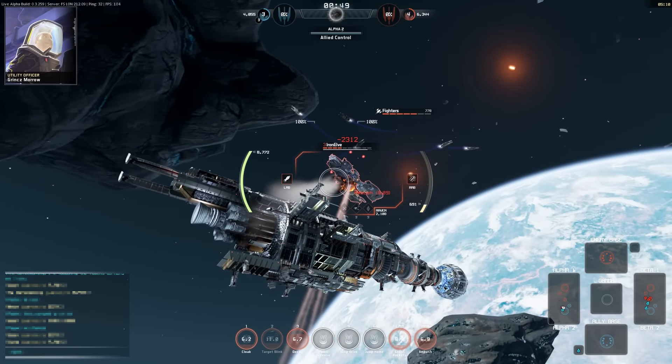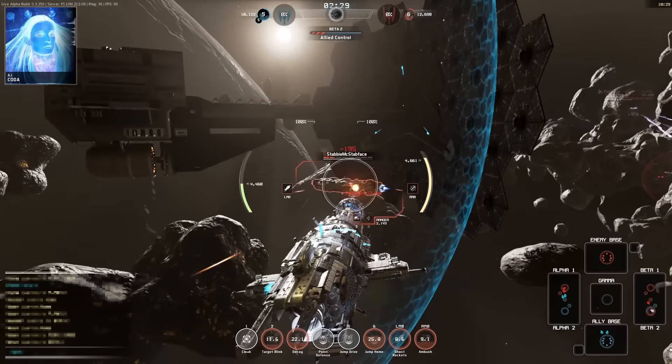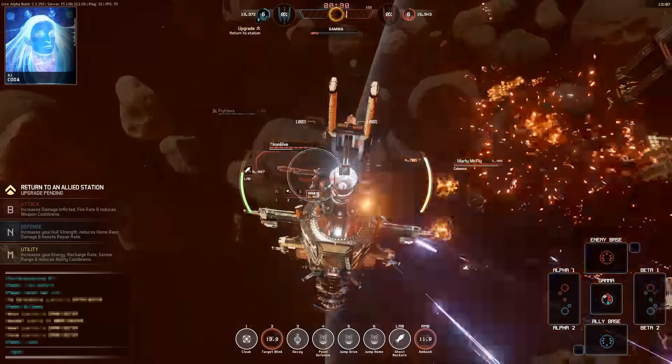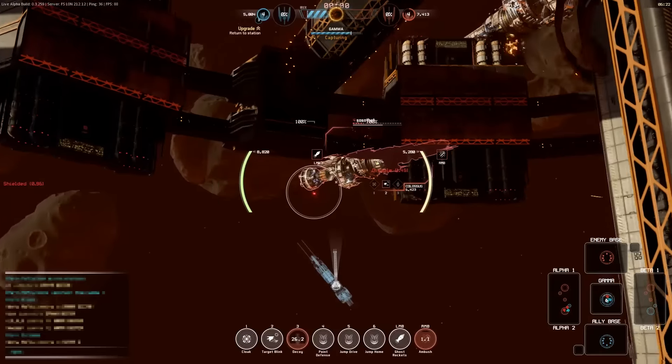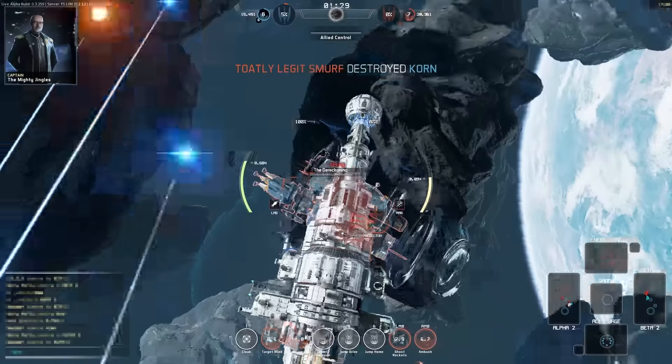In Cloak, you should look to get within range of the blink, then wait for the perfect moment before using Blink, Ambush, and finally your rockets. Although powerful, a single volley of rockets won't take out very many enemies in one shot. Make sure to pick your targets — those who are already damaged, or those who have just begun to jump.